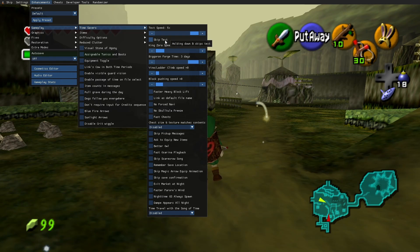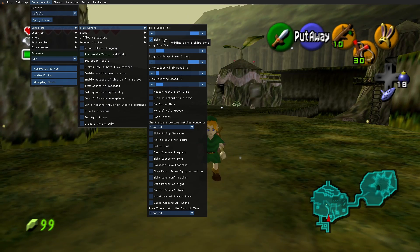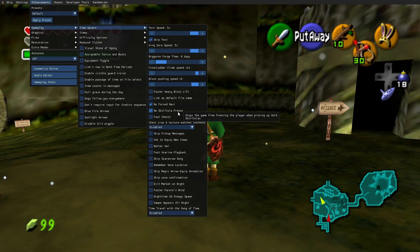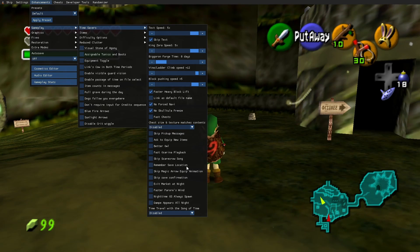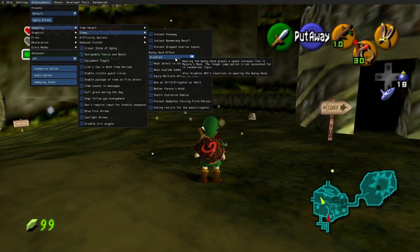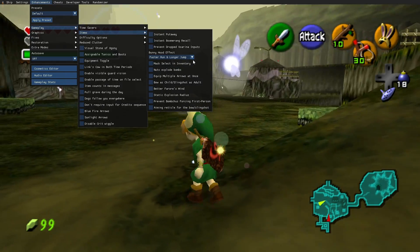Skip text is even cooler — you can just hold the B button and it will skip text dialogs. For someone who has played Ocarina of Time way too many times, this is a huge improvement. 'No Force Navi' is also a really cool one for if you have played the game a lot. 'No Skulltula freeze' is awesome as well. If you are new to the game, I would not disable Force Navi. 'Remember save location' is also a really cool one — you won't be teleported back to your house as a child or to the Temple of Time as an adult. It will remember where you saved and place you back at the last entrance you went through. You can also enable the bunny hood speed boost from Majora's Mask, which is really cool.